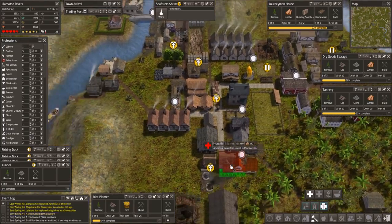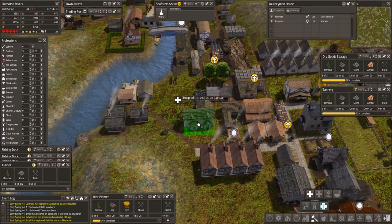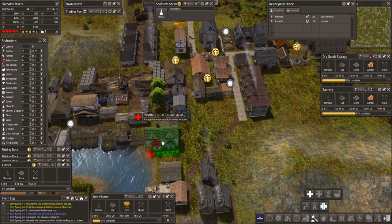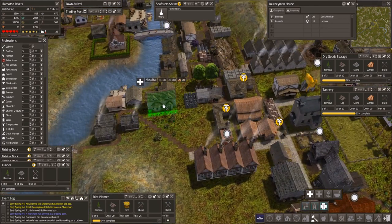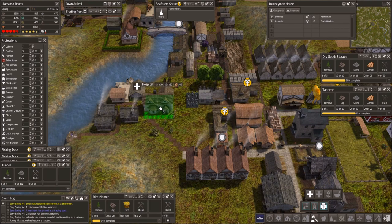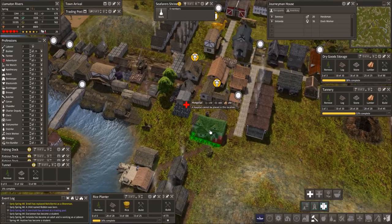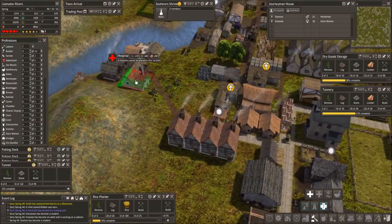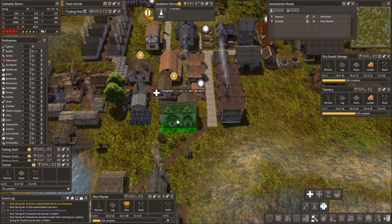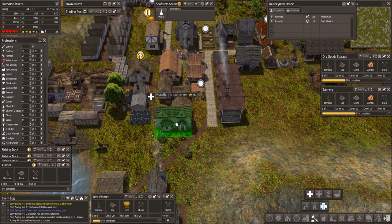We don't have a lot of options, so let's see if we have room for a hospital anywhere. Can I put one over here? Maybe this way, maybe right down here? Yeah — right there I think. Okay, well we better get one of those in — that might be a really good idea.